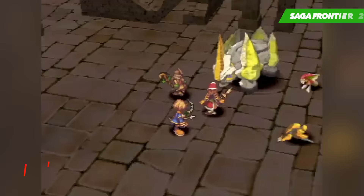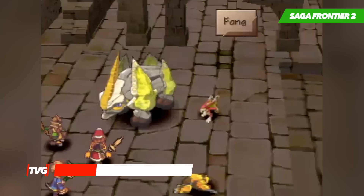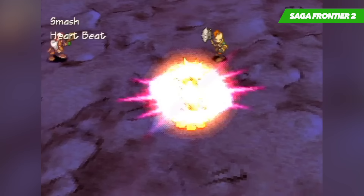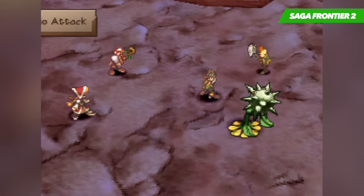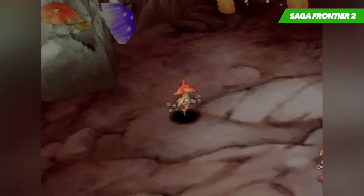Saga Frontier 2 is by far one of the most unique RPGs that ever landed on the PlayStation 1. The basis of the game is very different from most RPGs in almost every sense — there is no world map, somewhat non-linear gameplay, no experience or typical stats you would usually find, and the game spans 80 years with two different storylines that do not feed off each other at all. This may have the potential to turn some players away, but that would be a huge mistake, as Saga Frontier 2 is about one of the best adventures you'll find on the console.